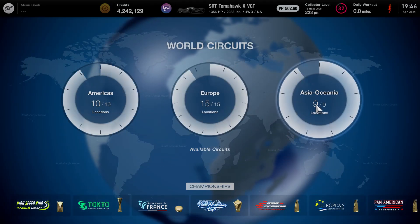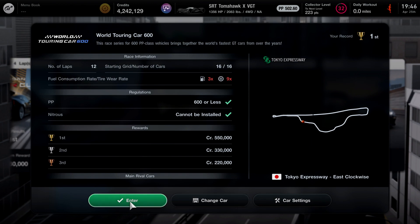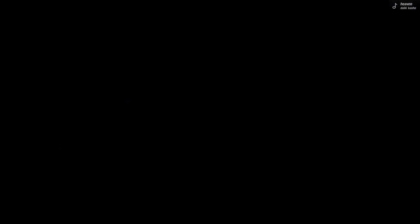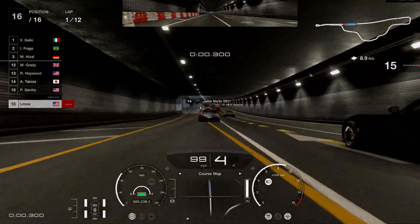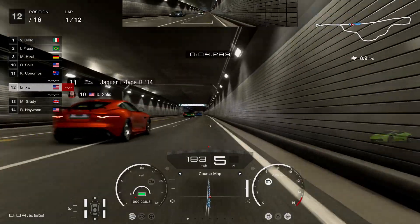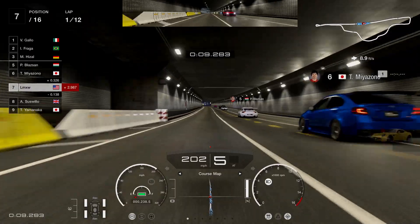If this is your first time doing this race and this glitch, make your way over to world circuits, come over to Asia/Oceania, go to Tokyo Speedway, scroll all the way to the right, and you're going to see this race that gives you 550 grand for coming in first. Select the SRT Tomahawk X and start up the race. The glitch here is that the SRT Tomahawk is not supposed to be 502 PP and not supposed to compete in this race — they patched the other methods and builds, but this one is still working.